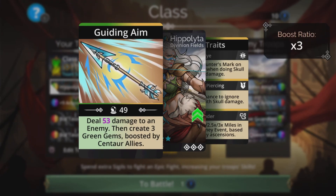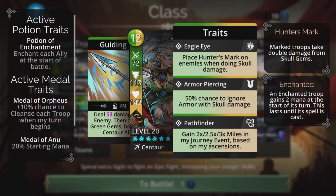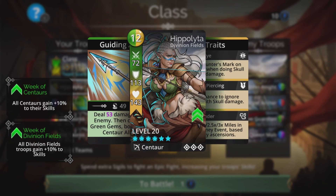Hippolyta does magic-based damage to an enemy, then creates 3 green gems boosted by Centaur allies. If you've been doing the Journey event you'll know exactly how this troop works — very good in first place, placing Hunter's Mark on enemies when doing skull damage with a 50% chance to ignore armour with skull damage.